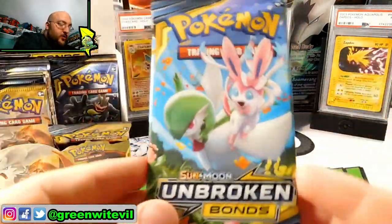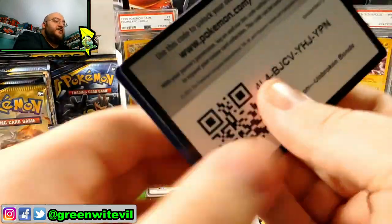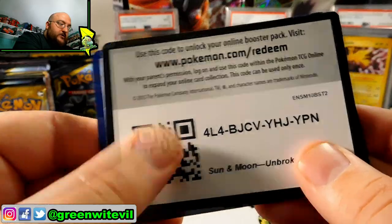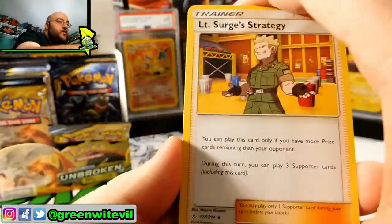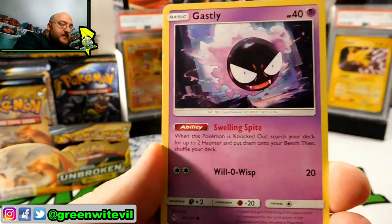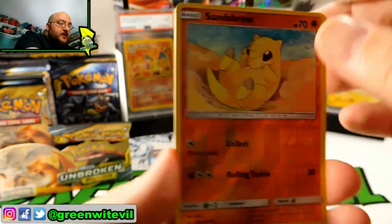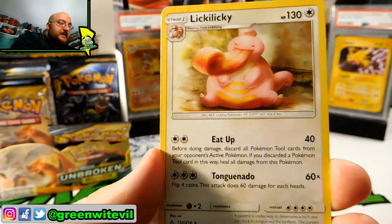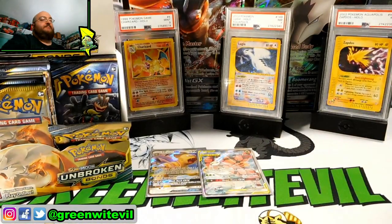We have a Gardevoir and Sylveon pack — getting close to the end of the right side. Code card for you guys. Three to the front. We have Lieutenant Surge's Strategy, Electromagnetic Radar, Cleffa, Sandshrew, Ghastly, Tangela, Venonat, Rattata, Reverse Sandshrew, and a Licky Licky regular rare. That wasn't a good pack — I'm just going to say it.